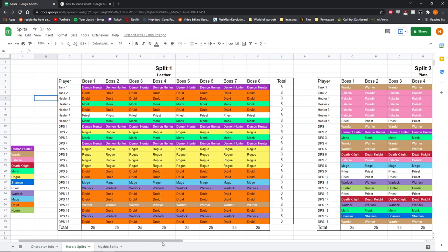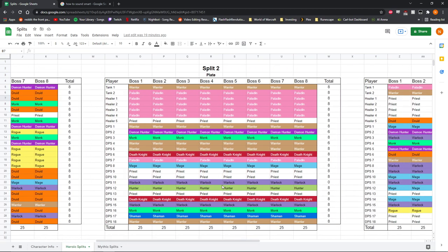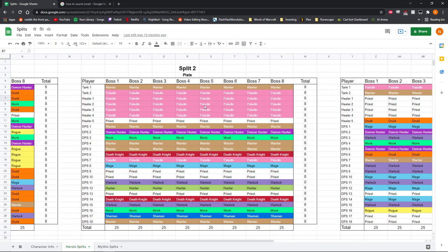So that's the leather split. Then if we go down here, this is a plate split. Again, I didn't think too strongly about it aside from making sure raid buffs are covered, and then filled it out from there. So this is what a plate split might look like — you're going to have a lot of warriors, paladins, death knights, that kind of thing. A lot of the ranged classes can come to this as well.